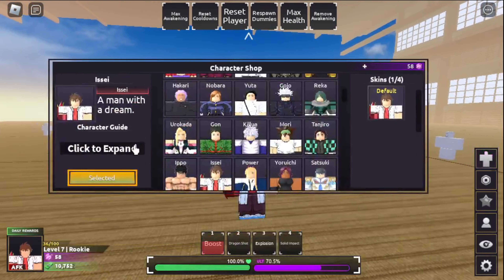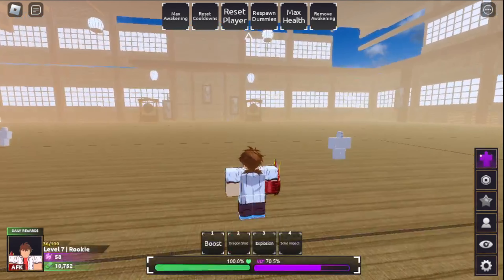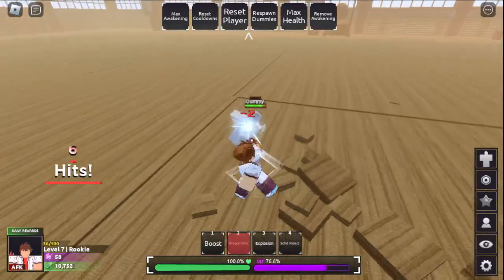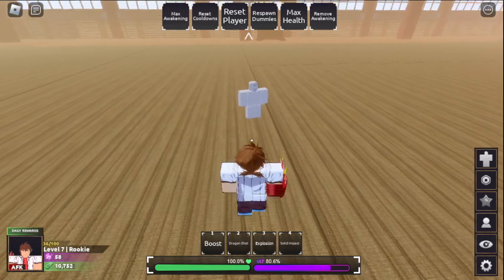Pretty sure you have an additional five percent on each skill each time you use Boost, and the cooldown gets increased by one percent, so be careful. I don't know if this only works for Explosion or if it works for every single move, but we will have to see. The second move we have is Dragon Shot. It does work for every single skill. Let's see the damage on Dragon Shot without the Boost.